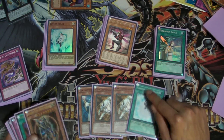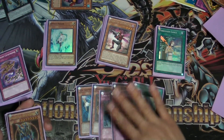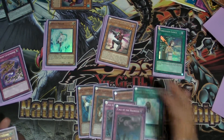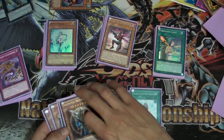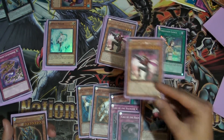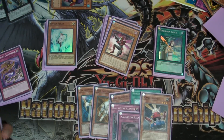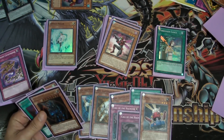Charge of the Light Brigade just helps out with searches and Call of the Haunted, really. I'd probably end up siding Call of the Haunted out because people always side in Macro Cosmos. But Call of the Haunted could be good — it's always a great chainable to get back Sangan, and now I can get back Card Trooper as well. Or if they summon Dragonfly, like I said, and they Warning it, you just go, 'Call of the Haunted it,' and you're good to go. Calling back Dragonfly — or any Inzektor, really — is really good. You can even Call of the Haunted Giga Mantis if you want to.